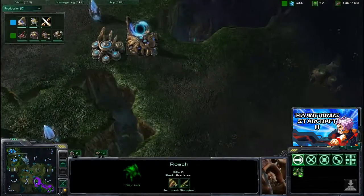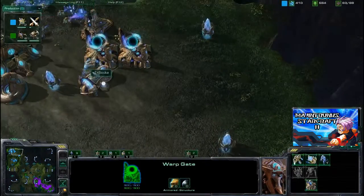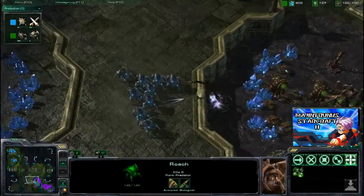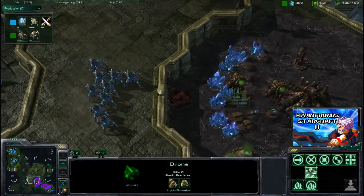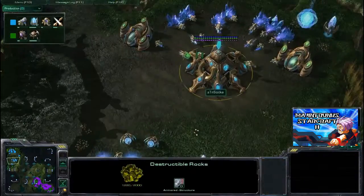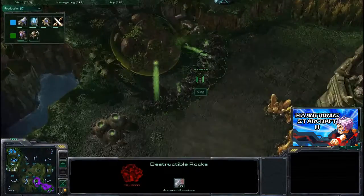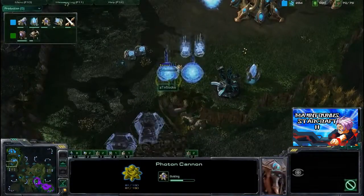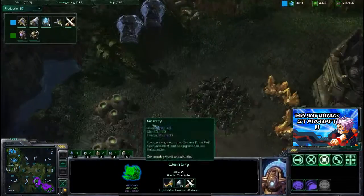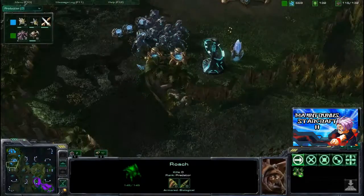Now he's supply blocked, and there are no overlords on the way. On the other side of the map, we have Sake getting ground weapons level 1. The stalkers are in the middle of the map, which is interesting. Sake is going to move out and try to hit the Spinecrawler — he has a free shot at all these probes. On the other side of the map, all these roaches are breaking down the rocks and entering Sake's expansion. Sake's natural is at risk. The sentries do a wall-in, which is absolutely great. When these force fields go down the roaches can move in, but the stalkers are back and moving up. Sake manages to hold on to his expansion and protect it very nicely.